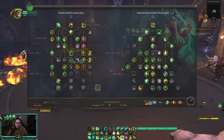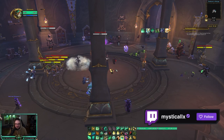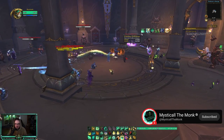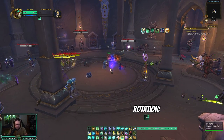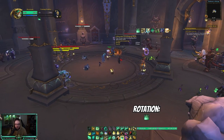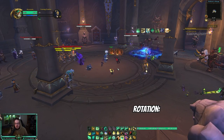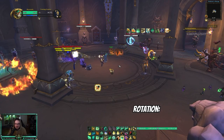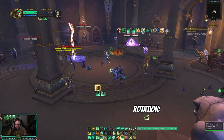Those are the talents for mana reduction. Now for the rotation — it's more of a priority than anything else. What I always start with no matter what is an instant Vivify, especially if there are interrupts available, because it's a quick instant heal. Of course I'll have Renewing Mist out — that's very important since Vivify heals people with Renewing Mist. I always start with an instant Vivify so I get the Life Cycles buff right away.